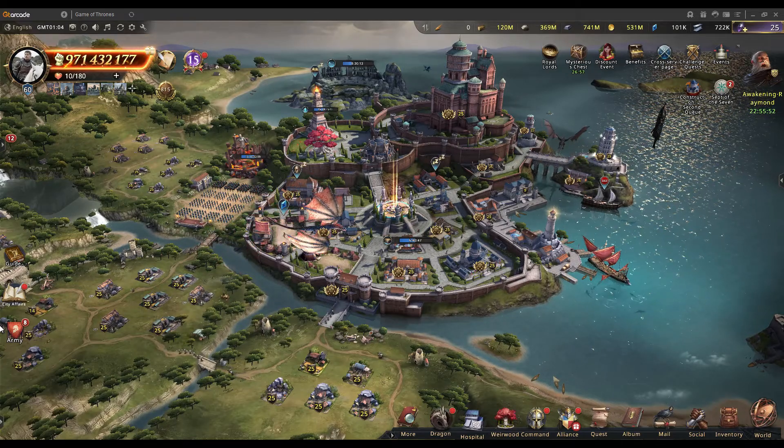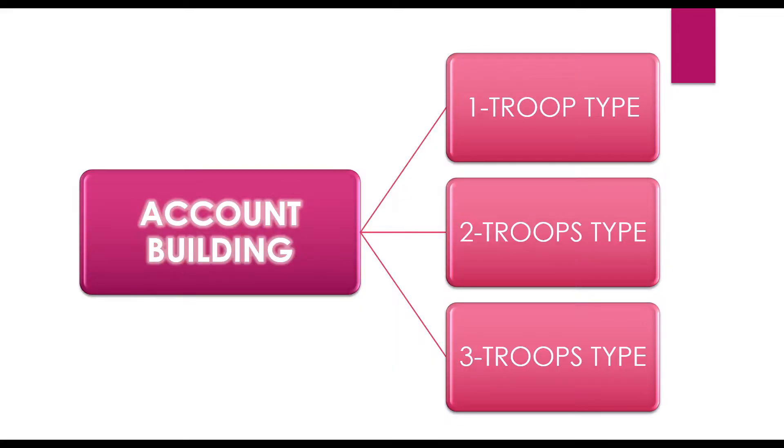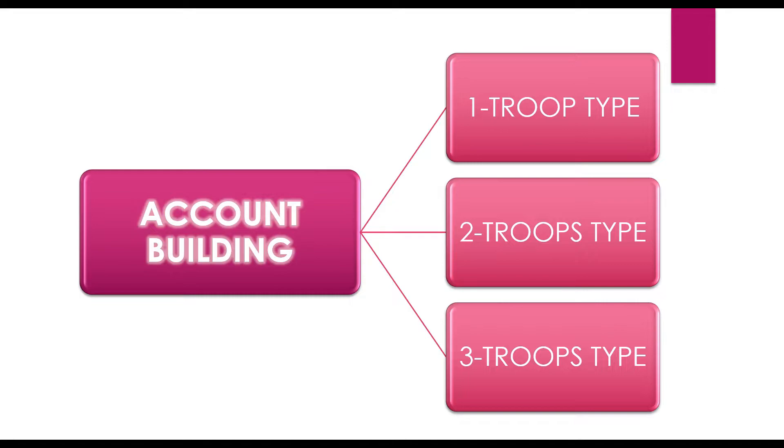Without wasting any time, let's get started. When we start building our account there are different approaches we can follow. The very first one is called the one troop type or mono troop type, the next one is two troop types, and the third one is three troop types. Let's look at each one and figure out which suits us more.